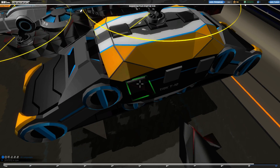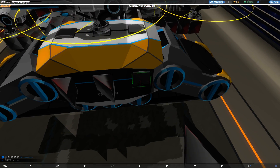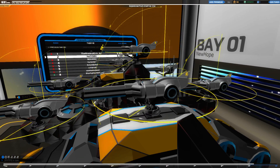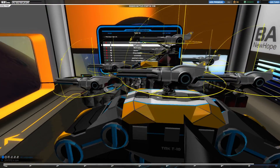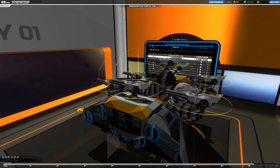These points you see are mounting points. As you can see, you can mount whatever you want — guns, radar, everything. Whatever you want to do, you can mount on this.